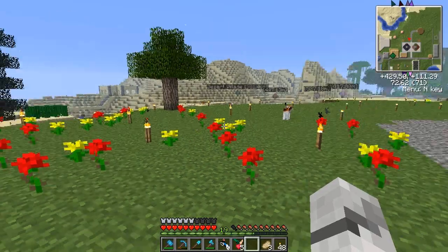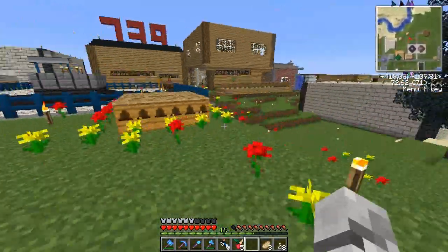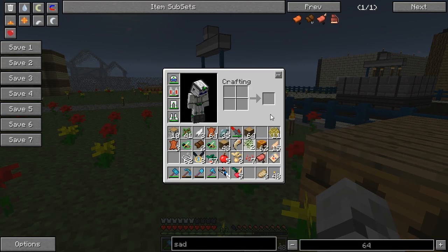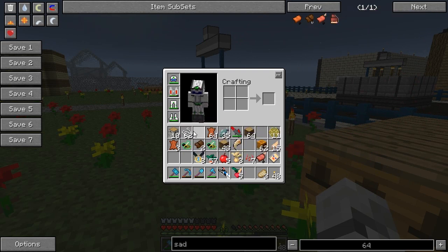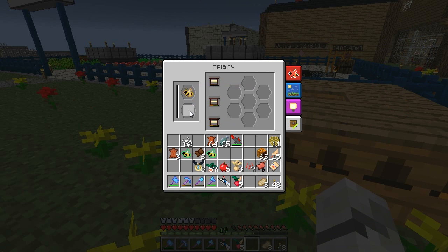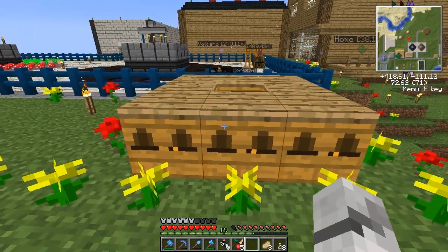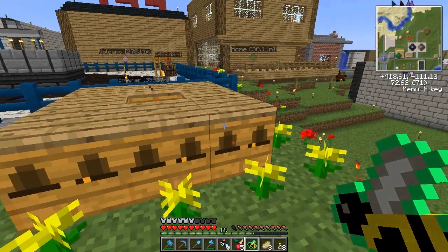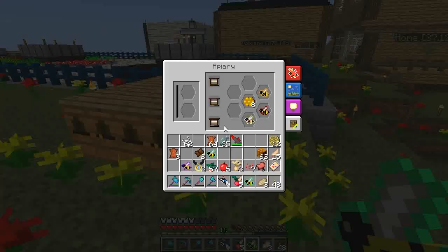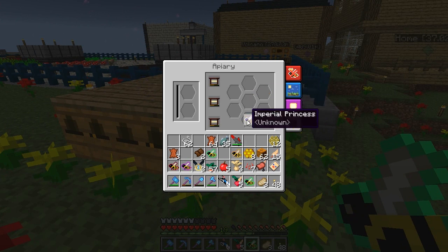Bee update! Yes that's right, it's time for the bee update. So what have I been doing? We've got some more generation speeds going here, and if you have a look here we've got nobles, we've got unwearies. Things are just getting crazy. I want my NEI grid - there we go. I'm going to drop some of this stuff in here to make room. We've got a noble princess there. We want to breed nobles with majestics to get imperial. We want to breed diligent with unwearies to get imperial. We've got an imperial princess there - that is pretty awesome.